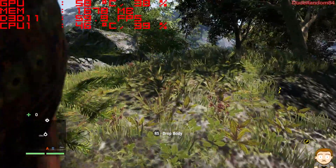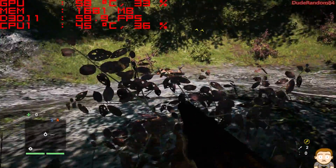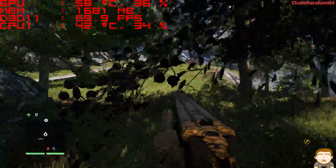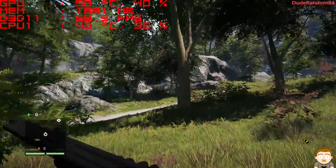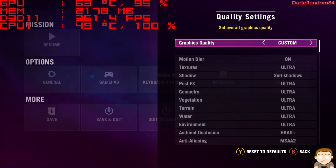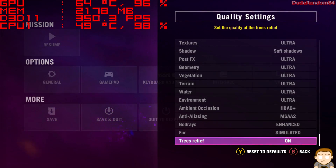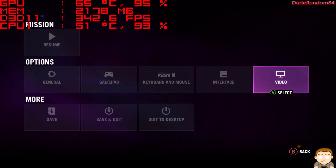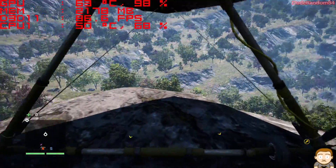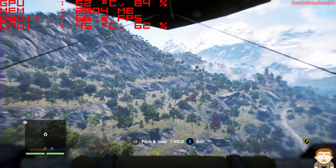I want to drop it from high. You can't run with it. Why does that feel so wrong? Anyway, to finish off, here are my settings. We've got AA on — MSAA times 2. And we're going to go flying. Did you see that stutter?